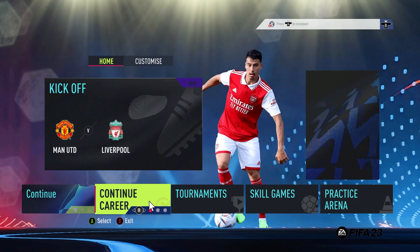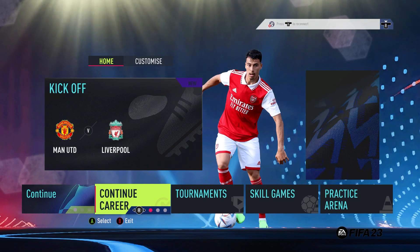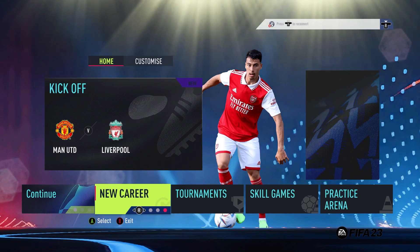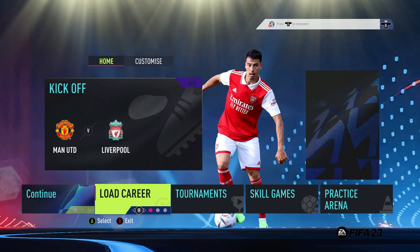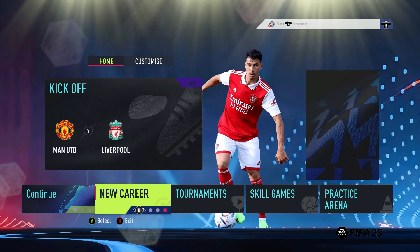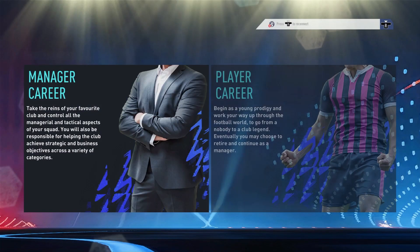To get to the new career tab, all we have to do is flicker the right analog stick on your Xbox or PlayStation controller to the right once — you will see the load career tab. Then flicker the right analog stick to the right again and there you will see the new career tab. Press A on Xbox or cross on PlayStation controller to open the new career tab, then go on to choose your career mode.